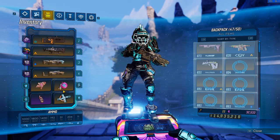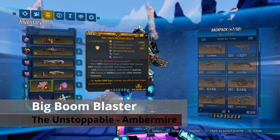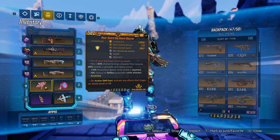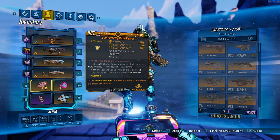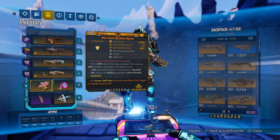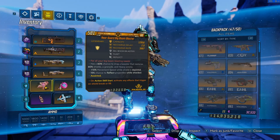Moving on, we have the Big Boom Blaster. Much like the Transformer, the Big Boom Blaster has always been a solid shield for Moze since day one. She's gone through a number of changes with the way Means of Destruction works, with Hammerdown regeneration, and with the way her shield recharges when used with certain class mods like the Bloodletter. But since day one, the Big Boom Blaster has always been a solid pick.